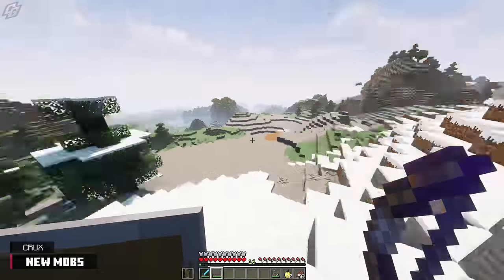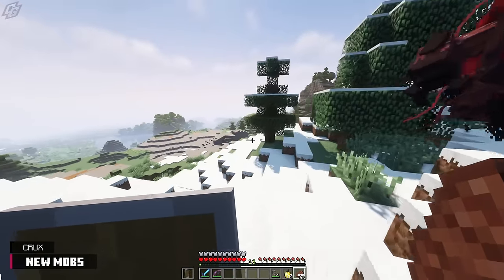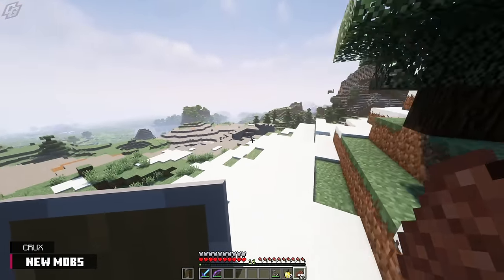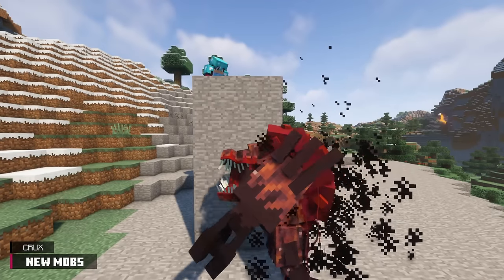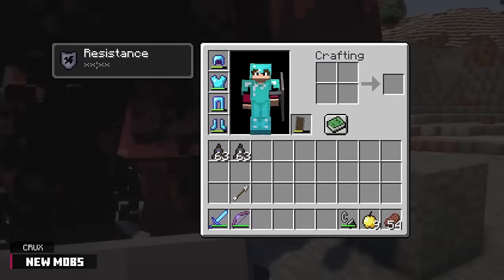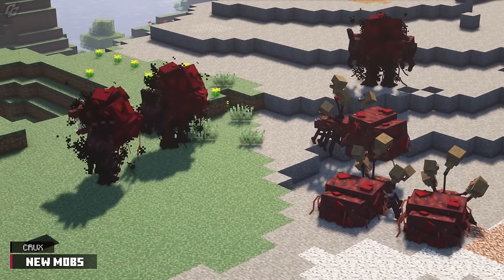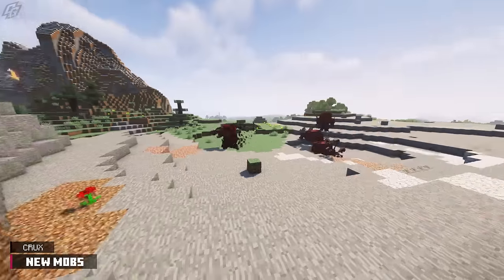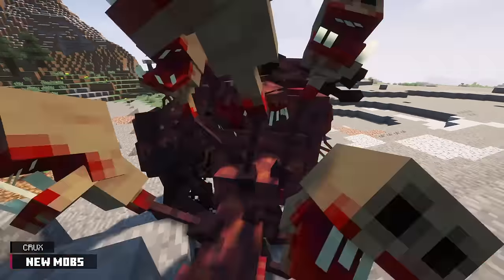Snow seems to disrupt this ability, so fight this thing when there's snow on the ground. This parasite always has the rage effect applied, which makes it faster and stronger. The wiki says it can jump 6 blocks high, and again I haven't seen it do that. The Crux does not apply debuffs to players, and it cannot adapt to damage. Along with the Heed, this parasite belongs in the Crude tier. The Crux might have the same spawning properties as the Heed since they are both in the same tier.